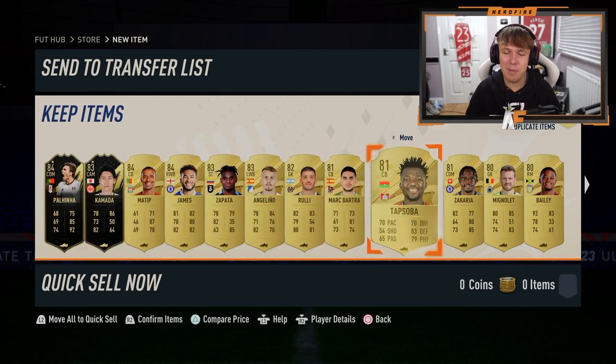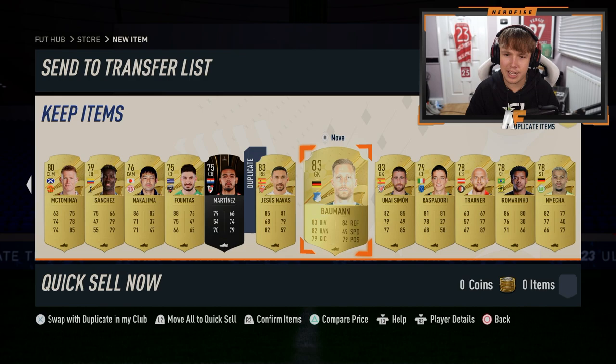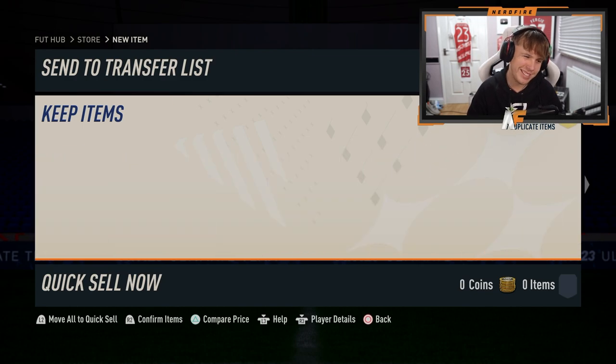Reece James - I mean, we can use him. Zakaria, we can use him. Leon Bailey, we can use him. For a 100k pack, there's some good players in there usable-wise, but that's actually not that great.